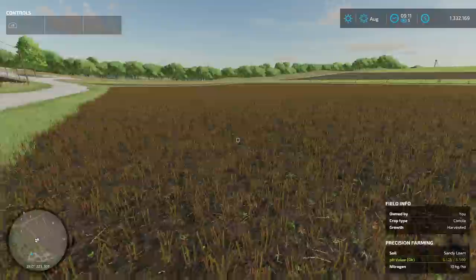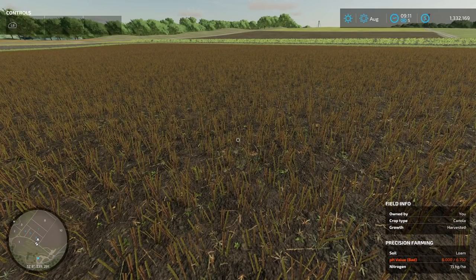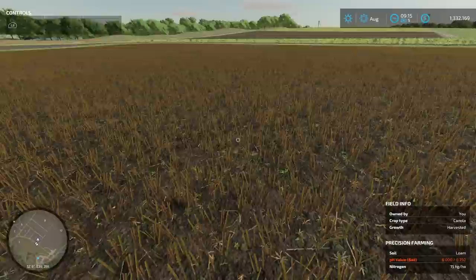So that means we're going to have to lime the field. Under the pH value section next to the soil map you can find the pH value map — this indicates the acidity or basicity of the soil. The pH value should always be in the optimal target range depending on the soil type. Target pH values: loamy sand 6.0, sandy loam 6.5, loam 6.75, and silty clay 7.0. The pH value can be increased by liming the field — recommended every third harvest. By default the lime spreader automatically adjusts the application rate to reach the optimal pH target level. If the pH value is not at the optimal level, the yield decreases, and the pH level decreases after every harvest.